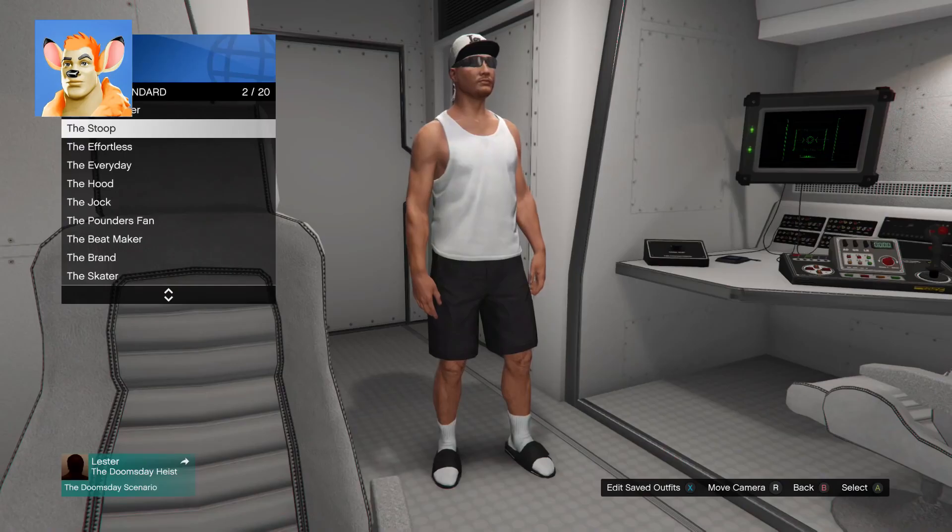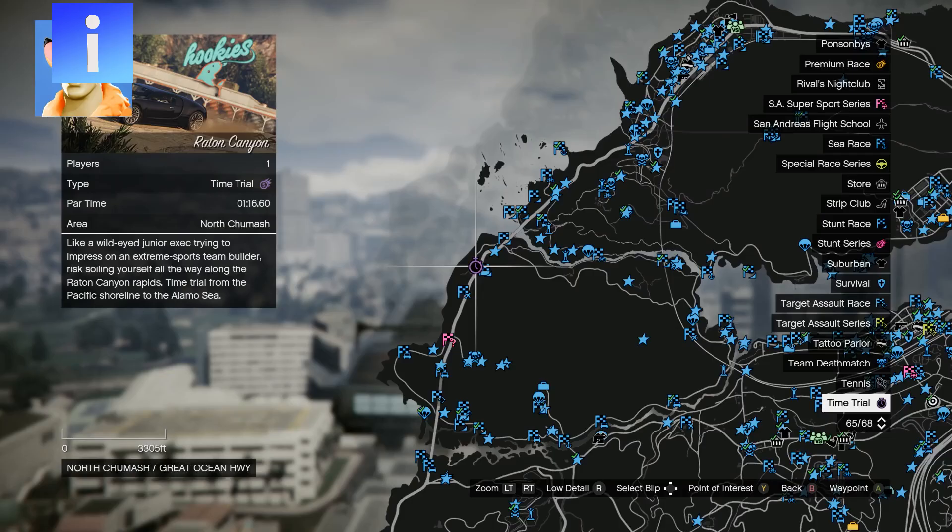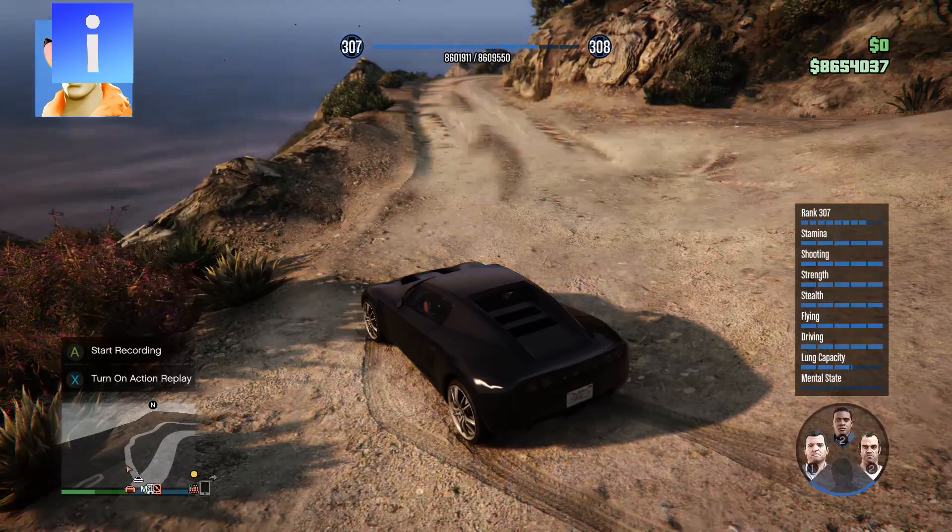Now pick any standard outfit, then put on a parachute. Now go to the time trial, start it up, then pick Franklin from single player mode.